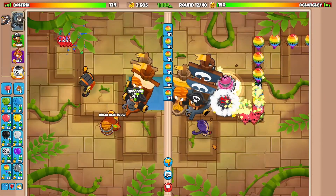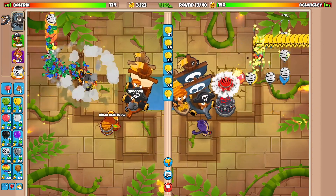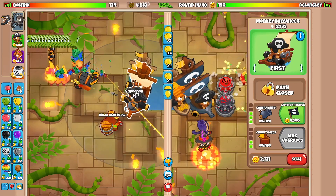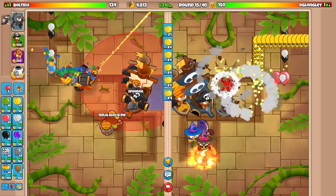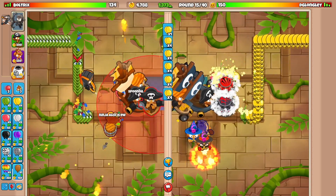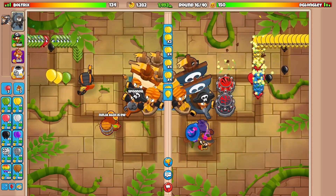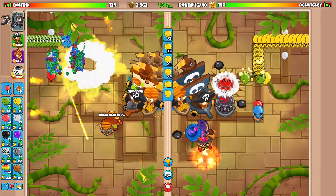This guy is over-defending like crazy — monkey pirates on his side — he's going to be absolutely chilling, and he has tax return too so he can stall against any mid-game rush that's not camo. It would be smart to send a big camo rush but it's just way too expensive. He's not even ECO-ing at us right now, so maybe I should save up enough money to go for monkey pirates just to be safe rather than sorry.